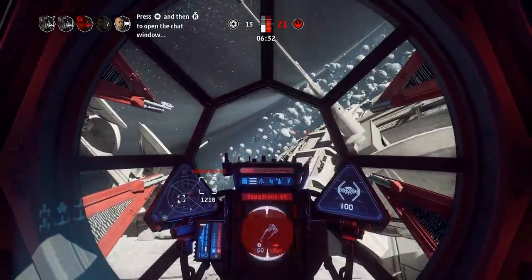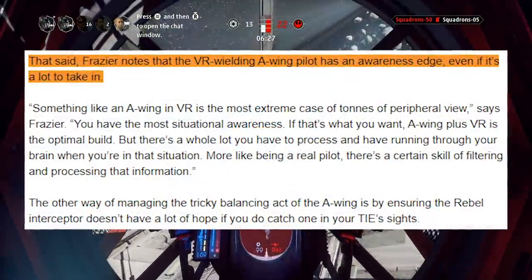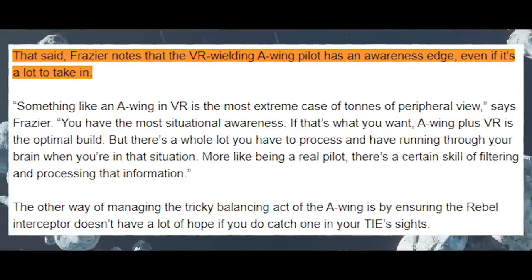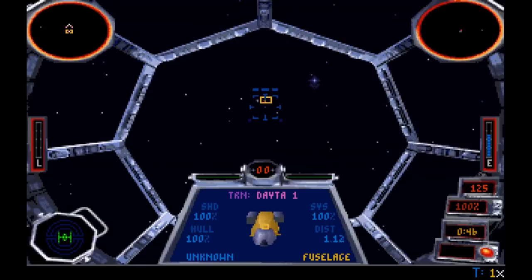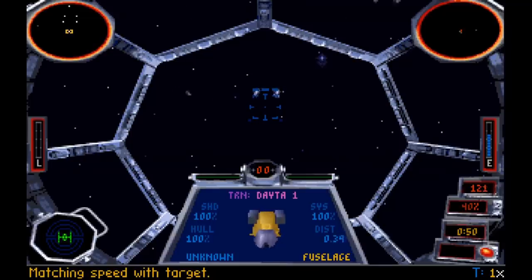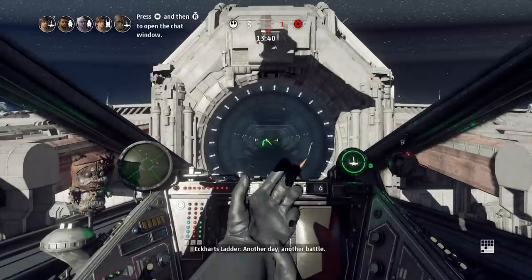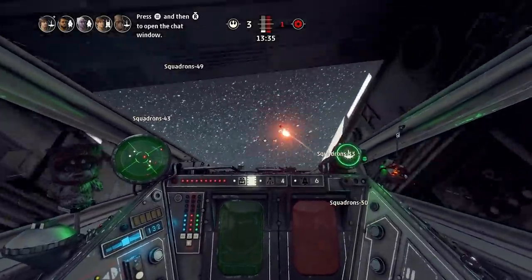One element that takes Squadrons to another level past its influences is VR. As Fraser states in a separate interview with OS Gamers, VR adds so much more information within your peripheral vision — your field of view is far greater, and in ships like the A-Wing this offers a much greater awareness edge. X-Wing and TIE Fighter were the first to introduce cockpit UIs into their flight simulators, already a great way to merge vital information into the reality of the game itself.